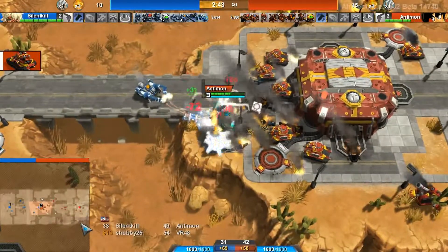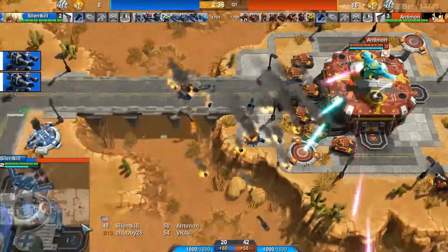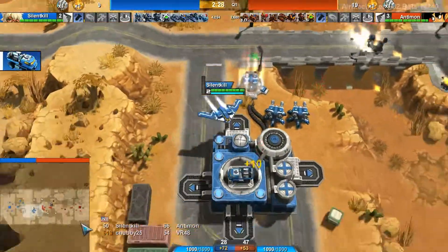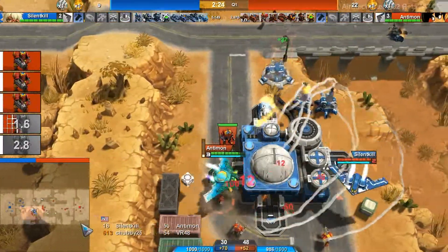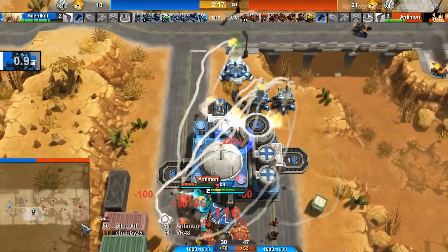Antimon taking down these T-99s, eventually gets up to take an Armadillo out of queue. Silent Kill bringing back his T-99, recognizing it's in danger. Antimon starts to bring over some infantry and starts slashing. Silent Kill starts slashing back. Antimon bringing down two Dillos — and he's going to survive.